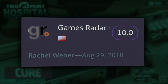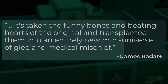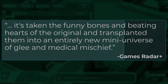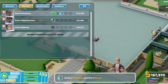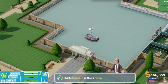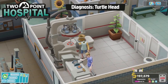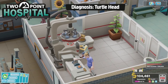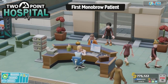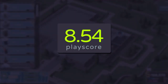Rachel Weber from GamesRadar applauded the game's design, giving it a perfect 10, saying that it's taken the funny bones and beating hearts of the original and transplanted them into an entirely new mini-universe of glee and medical mischief. And like most of these other titles, it doesn't take itself too seriously — any moment you'll be dealing with a massive horde of the undead or a swarm of extraterrestrial freaks. Aside from maybe its functionality issues, Two Point Hospital is a wellspring of comedy that might tickle your funny bones. It has a playscore of 8.54.